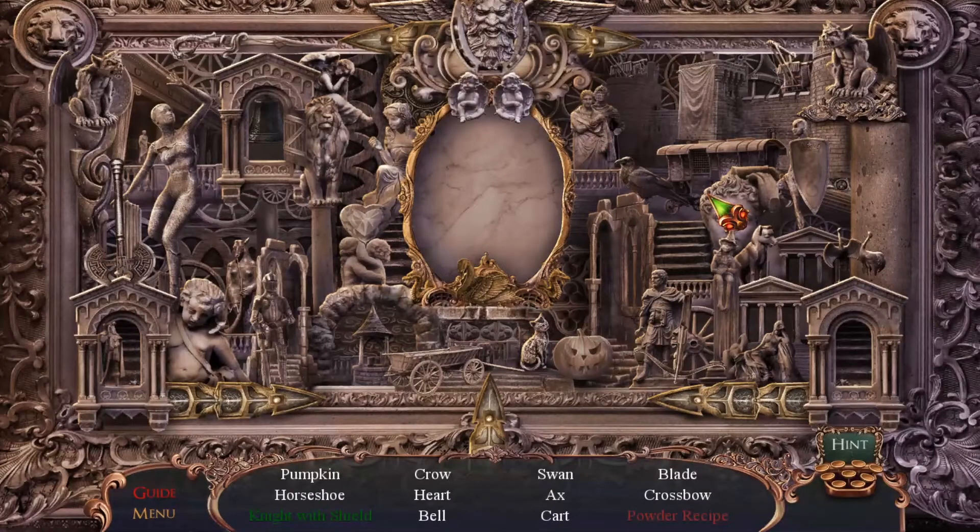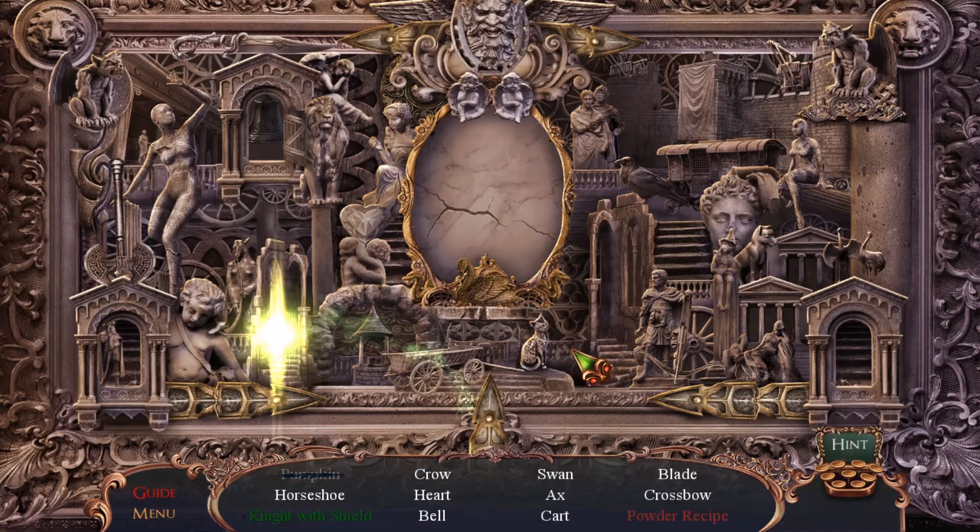Alright, it's a hidden object puzzle. We're looking for a pumpkin, horseshoe, knight with shield, crow, heart, bell, swan, axe, cart, blade, crossbow — I was about to say power ranger but it's a powder recipe. So let's find these things. There's a knight — where is it? Shield, there it is.